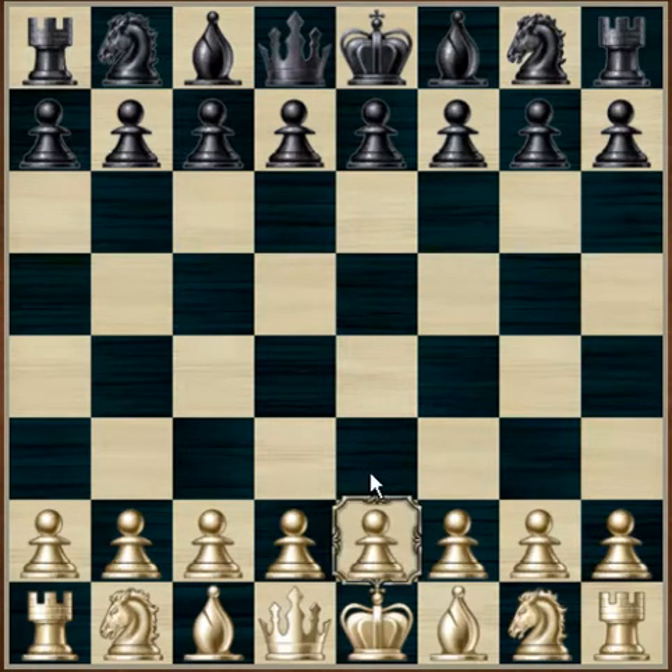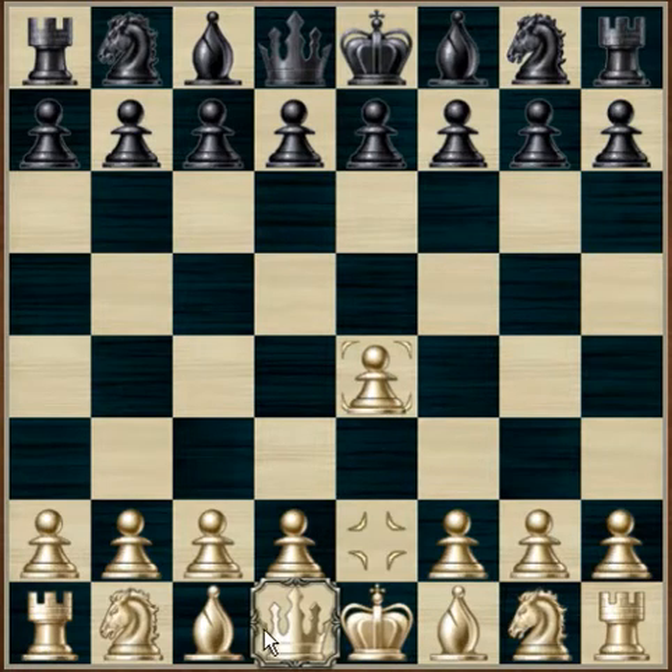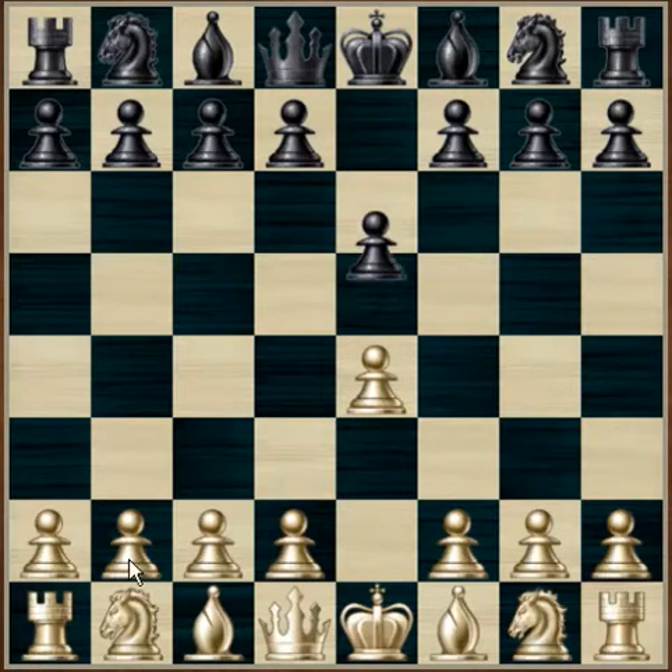The first move is e4, which opens lines for the bishop and the queen. Black's response to this is e5, which opens up moves for the bishop and the queen as well.